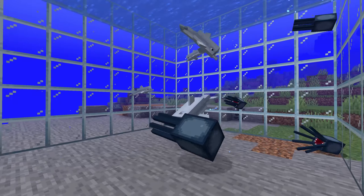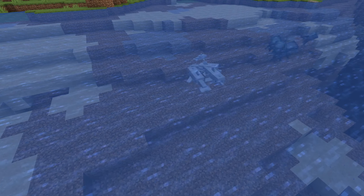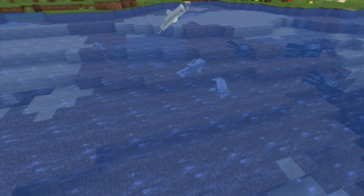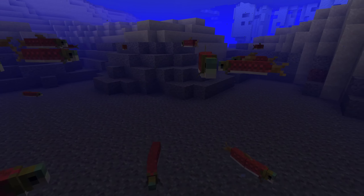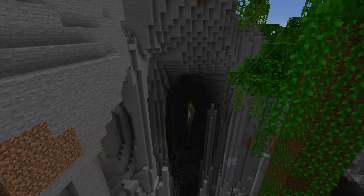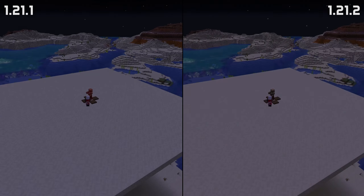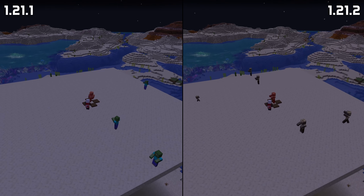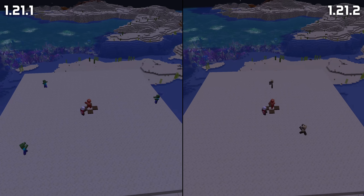In mob news, wolves can now be fed all types of fish including cooked variations, as well as rabbit stew, like on Bedrock Edition. Bees now wander randomly for less time after leaving their nest or hive, and bees with a home will stay closer to it to reduce the chance of getting lost. Blowing up a hive now makes bees get angry at the closest player. Squid and glow squid collision and movement have been fixed to stop them flying through air or rubber-banding, and they now get pushed properly by bubble columns. There are now baby versions of squid, glow squids, and dolphins — these only spawn naturally, as you still cannot breed these mobs.